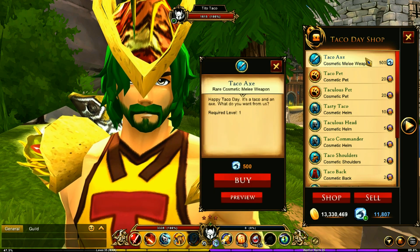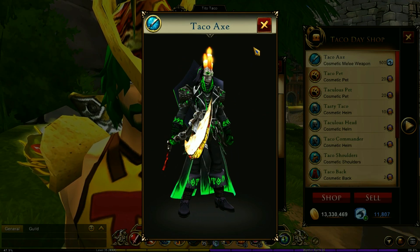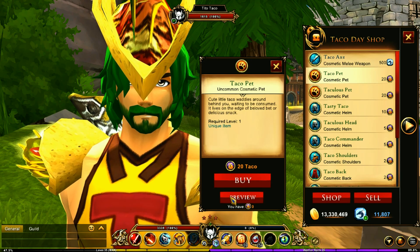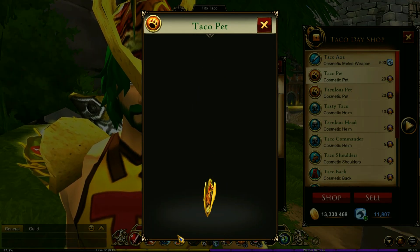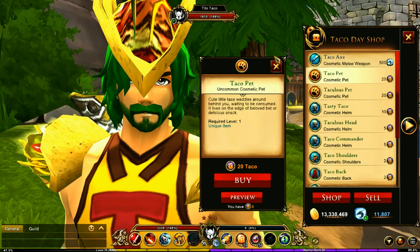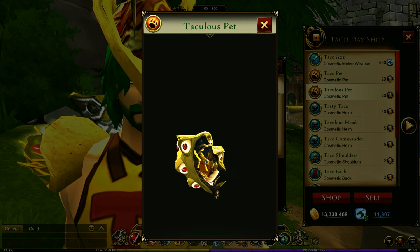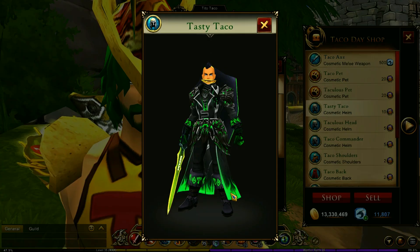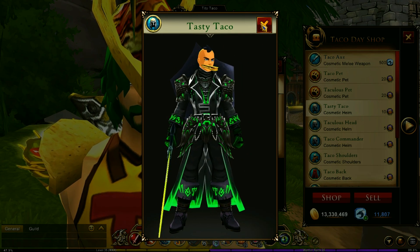So you've got this one here — 500 dragon crystals for that. Let's check it out. There it is, that's very nice. You've got the taco pet. I worked my butt off to get the other pet and I haven't got this one yet, so I need to remember to get that one. This is the one that I had ended up getting. Is that cheese hanging out of his mouth? I think it is — it's in his mouth. That's hilarious.